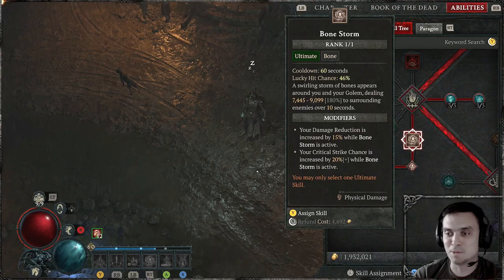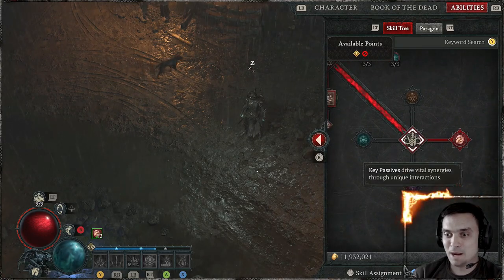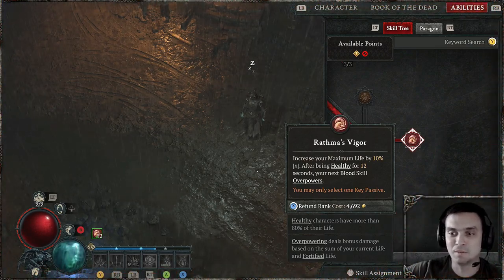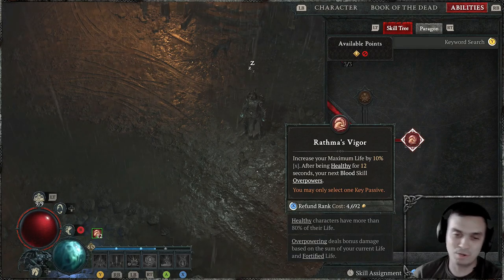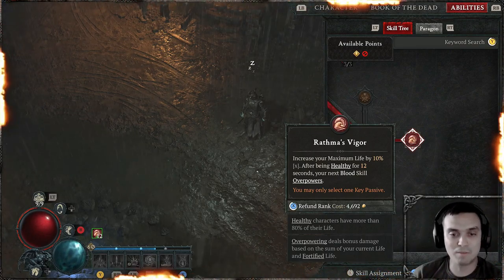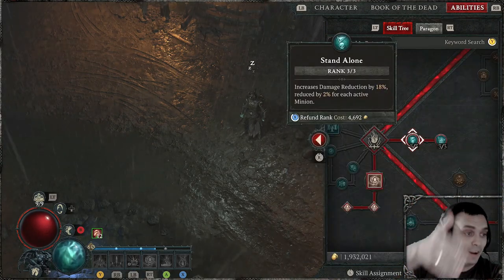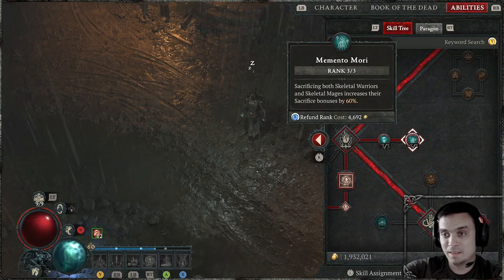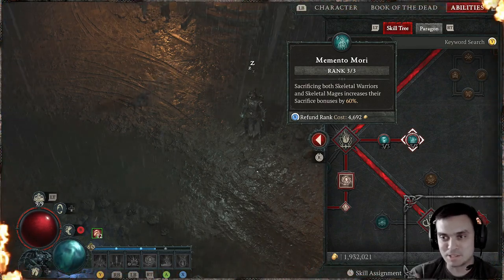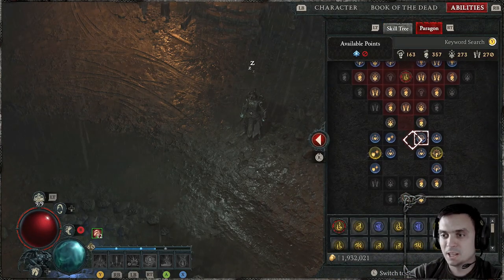And obviously another reason why I'm using it — I'm trying to get the new Unique Shield which does even more. And for my key passive, I am using Rathma's Vigor: increase your maximum life by 10%, and after being healthy for 12 seconds, your next Blood Skill overpowers. So if you take a look at my level currently, you can see the icon over there showing 12 — that means any Blood Skill I use right now will overpower. And I forgot to mention, for the Standalone passive: Sacrificing Skeleton Warriors and Mages increases their sacrifice bonus by 60%.